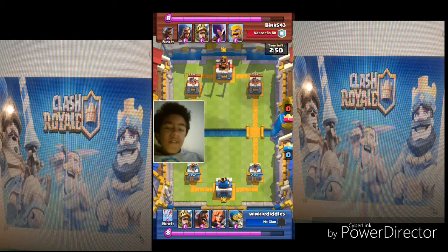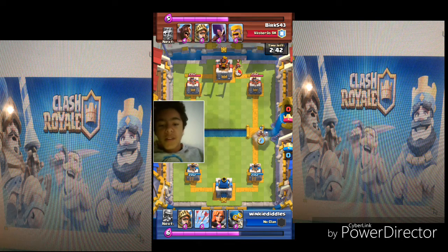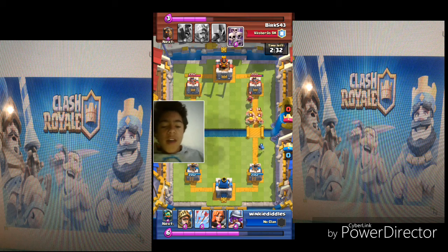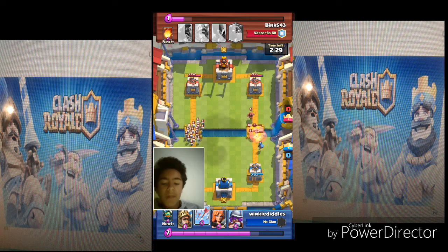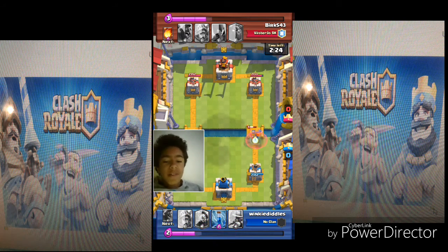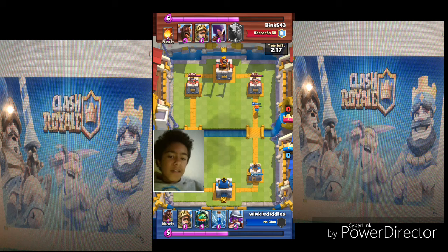So far we're both at 8 elixir, and I'm going to go to 10 obviously. I'm trying to wait for him to play something, but he doesn't, so I just put a Hog Rider there. He puts a Wizard to counter my Hog, but I still get a few decent hits off. Then he counters with Barbs, so I put a Bomber to take care of that, and then Arrows to take care of the Skeleton Army. I've gotten at least 200 damage on that tower.